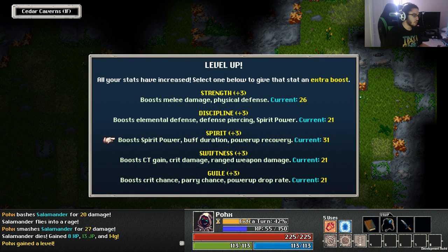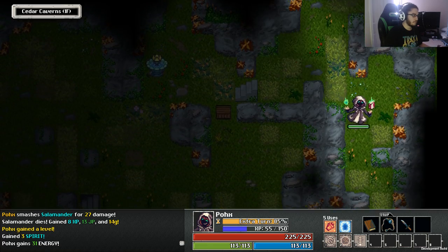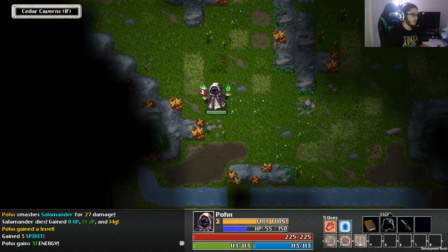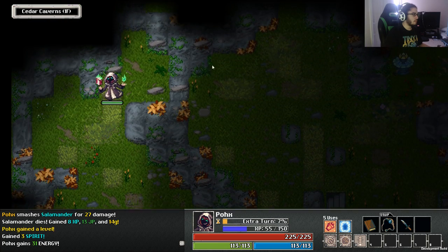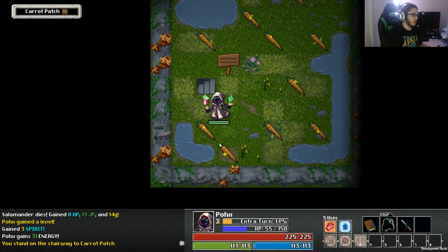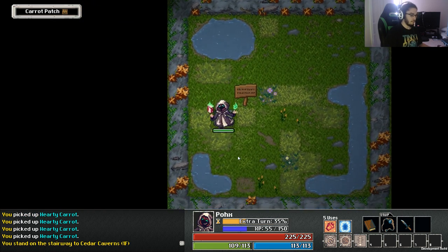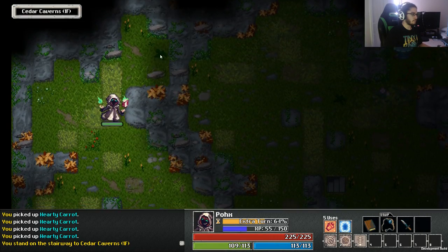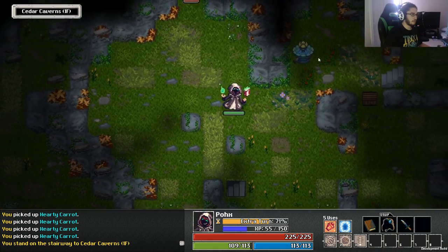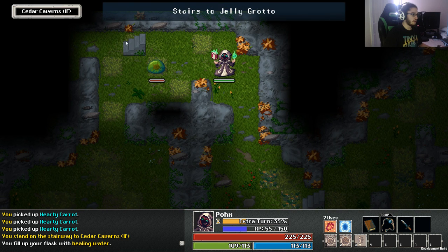Nice, level up! This character scales off spirit so let's put points into spirit. There's a healing flask here. This is a Carrot Patch — a side area that says 'please take one, honor system.' I'm not a very honorable person because I'm taking all the carrots. Let's grab the flasks and check one more spot before heading to floor two. Oh, there's another side area — Jelly Grotto.